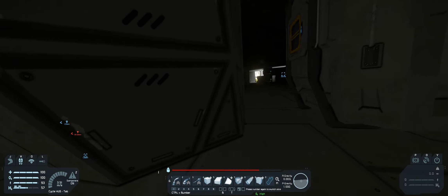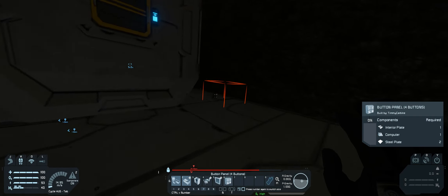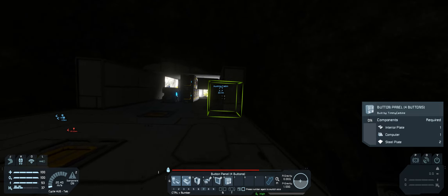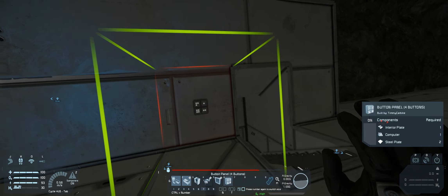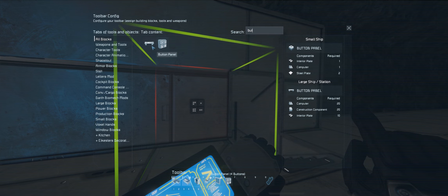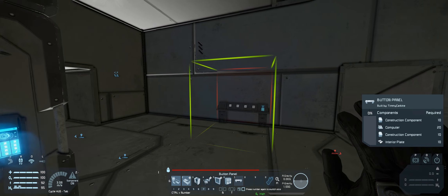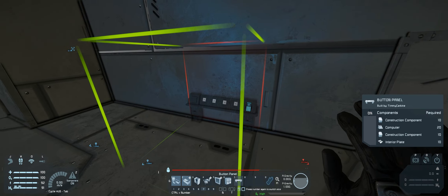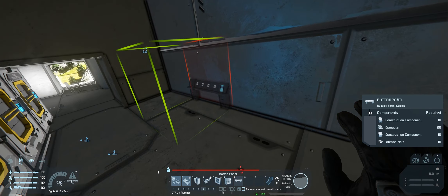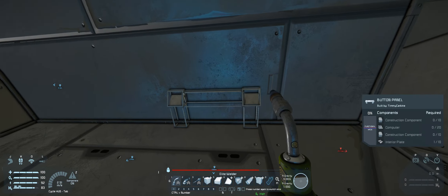I'm thinking about just maybe having a button that I can press which will increase the offset. Is that something we can do? This four-button panel is from a mod and it's brilliant — I love it. Although, seeing as this is the base, we could probably use this one which has a stand — so it's got the four buttons plus a control panel. I think just for now we'll place it here and we'll probably move it later on.